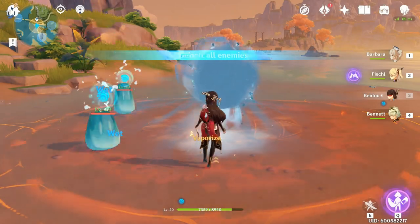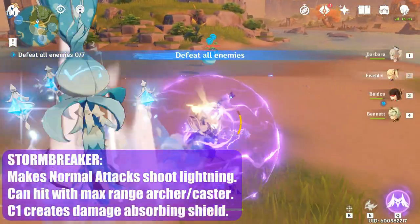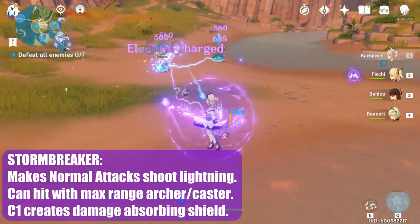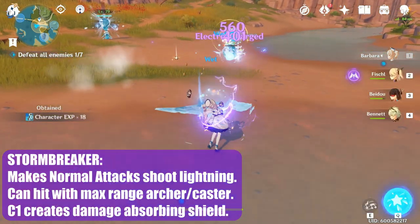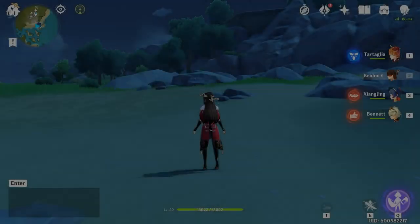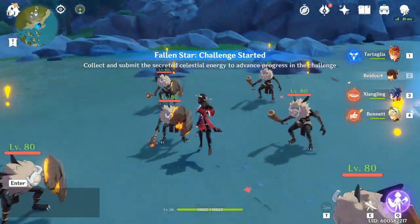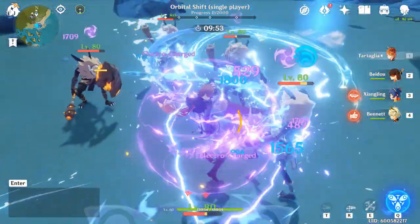Her elemental burst, Stormbreaker, is much simpler than the counter. It puts a buff around your character that shoots out Lightning Discharge when you attack, and the Discharge travels pretty far — around the max distance of your archers and casters. Her Constellation 1 and 2 make her burst even better by providing a shield and causing extra bounces on the Discharge. The shield from Constellation 1 is also nice if your main carry is using the Bolide set. Pairing Beidou with a Hydro unit is fun since you can see lots of Lightning Discharge bouncing along with Electro-Charged reactions.